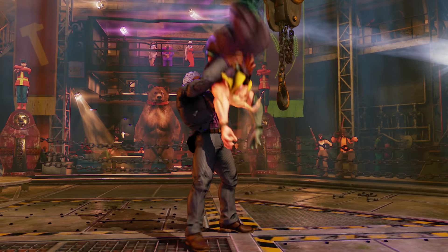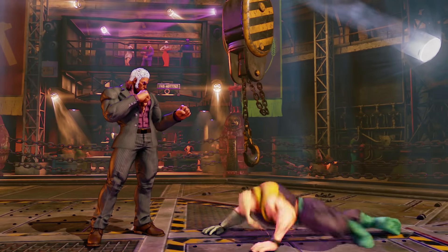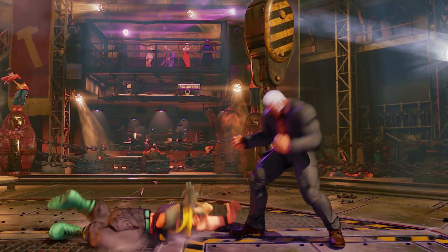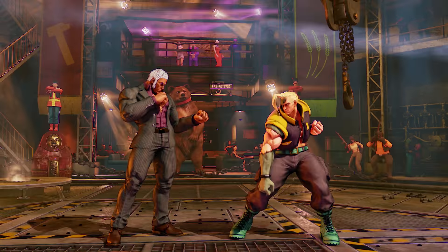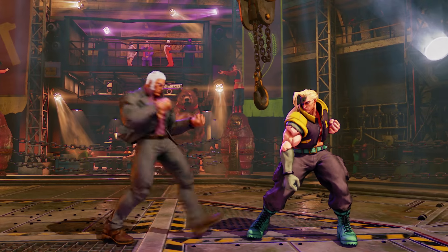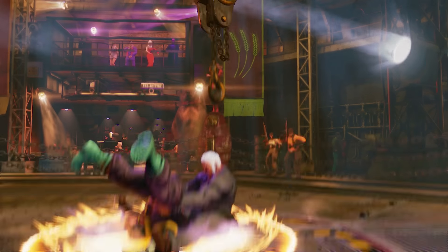Looking at his forward throw and back throw, it is called Spartan Bomb. Both forward and back throw share similar animations. Back throws give you enough time to charge back charge. Throw range is kind of bad but that's the norm for Street Fighter 5. Back throw leaves opponents at standing medium kick range and forward throw leaves opponents just outside of it.